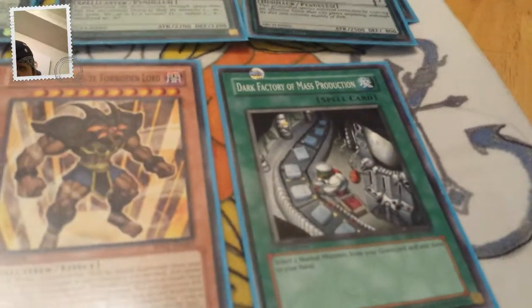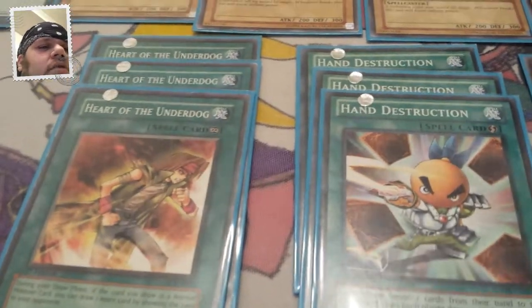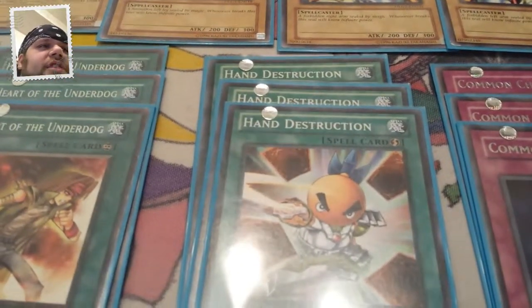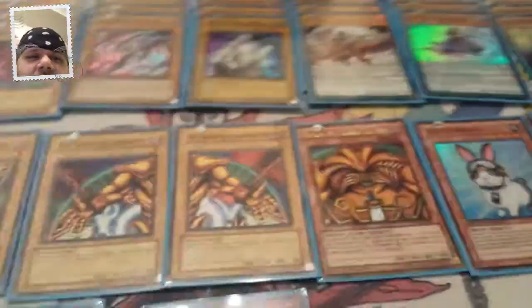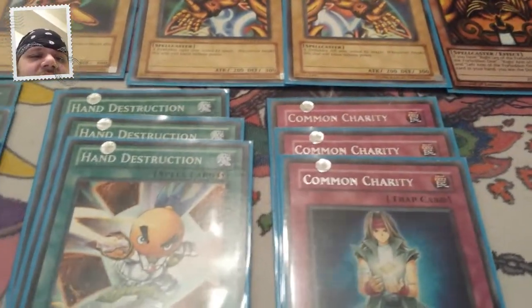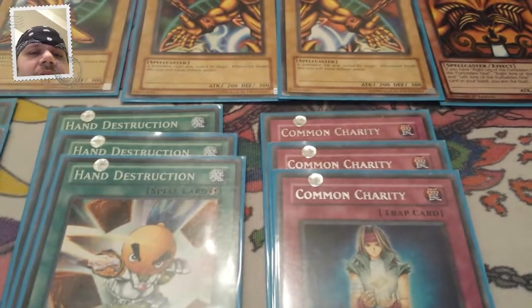You got Dark Factory, which is a tech, because sometimes you'll have no choice but to discard a piece of Exodia. You run three Heart of the Underdog and three Hand Destruction — it's just a spell to help with that. Hand Destruction is not great; I might switch them to Upstart. The point of Hand Destruction is just to start trading your Vanillas out to the graveyard to draw into Exodia or draw into your Heart of the Underdogs. Then three Convulsion of Nature serves the same purpose — I know it's a trap card, but it adds draw power to get your Heart of the Underdogs.